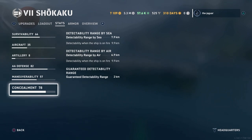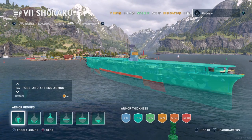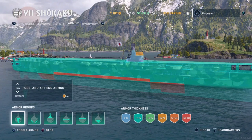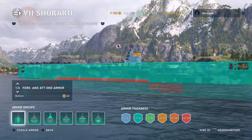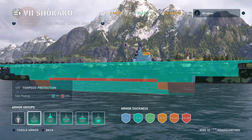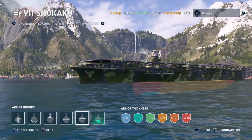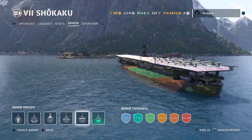Let's take a look at the armor. Most of the armor is 17 to 24 millimeters on the main deck and the hull. The bridge component has 34 to 75 millimeters and the tower is 6 to 14 millimeters. It looks like the citadel is somewhat protected. Removing the armor to look at the citadel — it is below the waterline, which is great. You might not take as much citadel damage as other ships, so that is a very good sign.